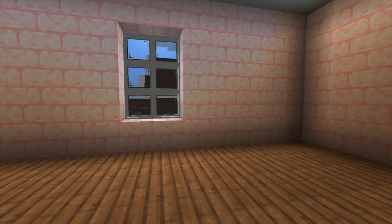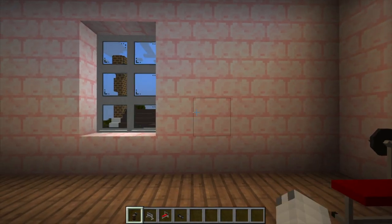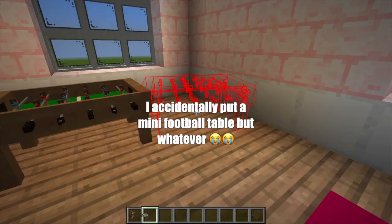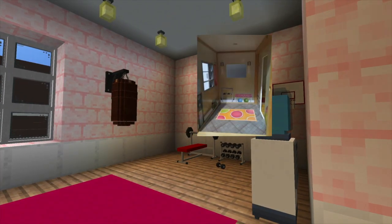In here this is gonna be the workout yoga room. They spelled 'barre' wrong — I don't know if that was intentional. I'm adding a punching bag for her to release anger after raging in Overwatch, and I'm gonna put a pool table in here. Here's the room — I think it looks adorable.